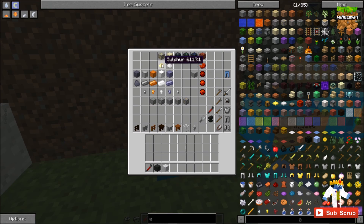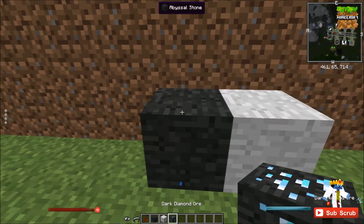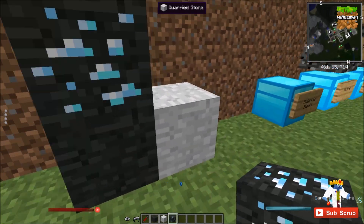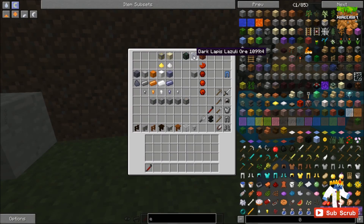There's sulfur ore, and when you mine that you get sulfur dust. Saltpeter ore gives you saltpeter dust. Then there's dark diamond ore, dark emerald ore, and dark lapis lazuli ore — those are basically exactly the same as the regular ore but they spawn next to abyssal stone. It's essentially the exact same texture as diamond, just with a darker outline. It doesn't give you any more stuff when you mine it — same with the emerald and the lapis.